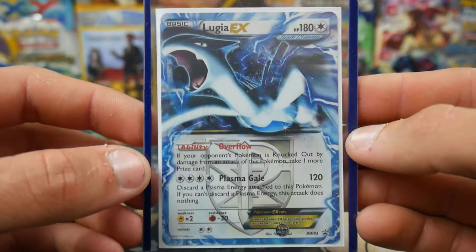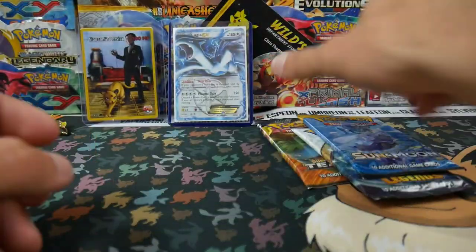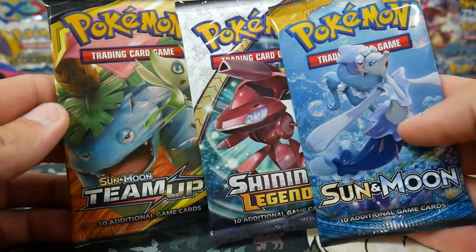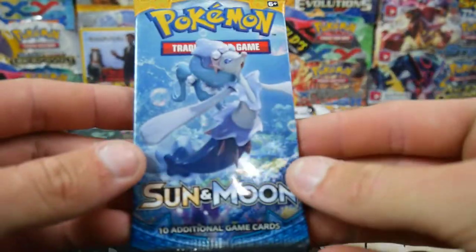Lugia EX - that's a promo from Black and White number 83, so that's a Team Plasma one. Such a cool card. So we have three packs: Sun and Moon base set, a Shining Legends, and a Sun and Moon Team Up. I'll probably go Shining Legends last.